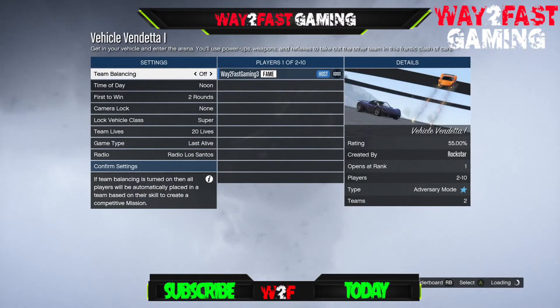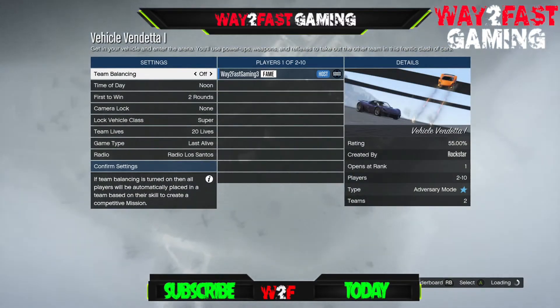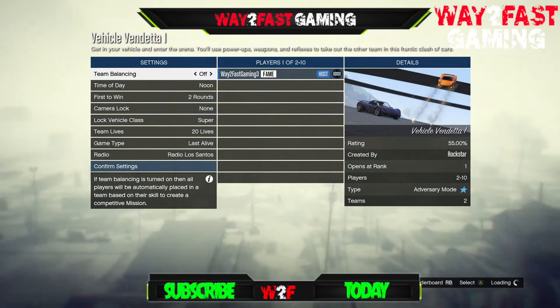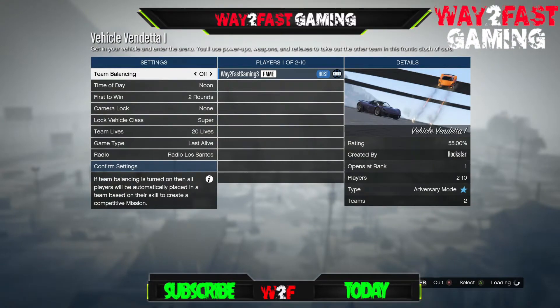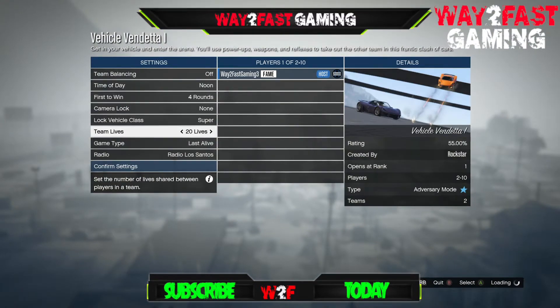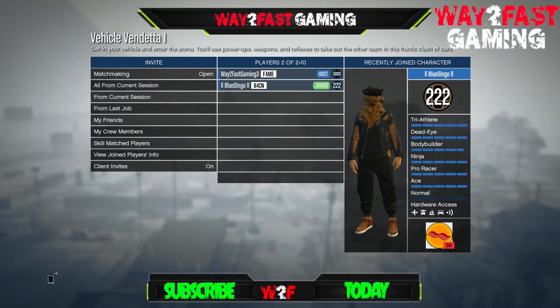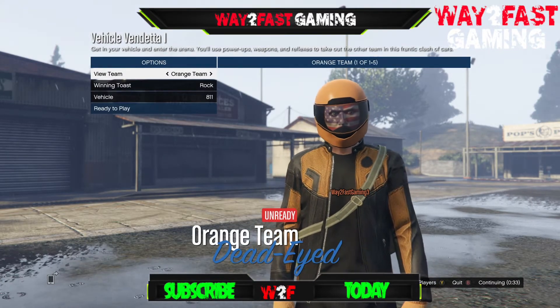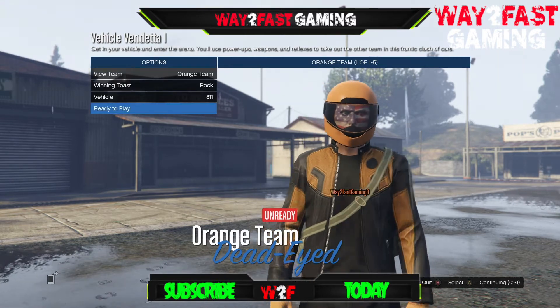Alright guys, anyway let's jump straight into this. You guys do want to obviously start up the mission vehicle Vendena. It's a two-player mission. This will get you the — sorry, not red, goddammit. If you want the red joggers, the video I uploaded before this one is how to get the red joggers. This is the black joggers — we're getting the black joggers.